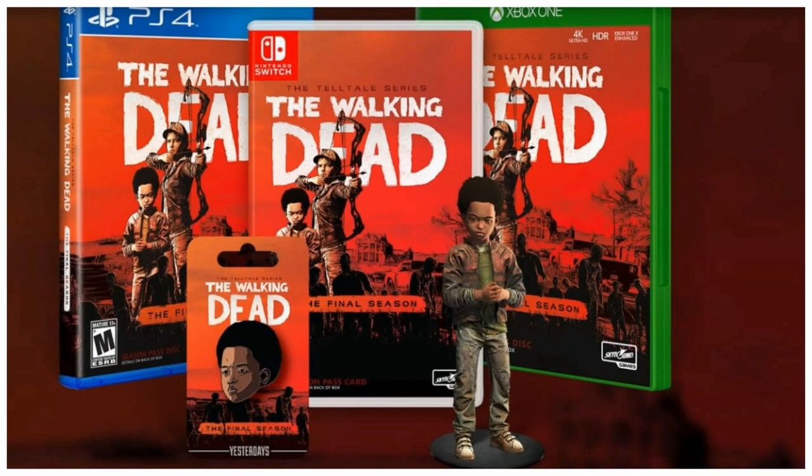They sold out really quick. If you guys remember, not too long ago before episode four came out, we got this edition of the Final Season which came with an AJ figure and an AJ pin, which is shipping out in June. And the big box set is shipping out in September, so just keep that in mind.